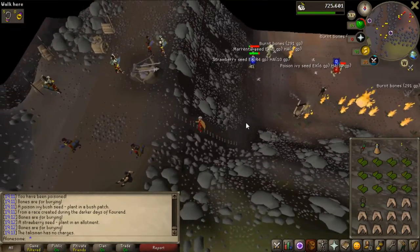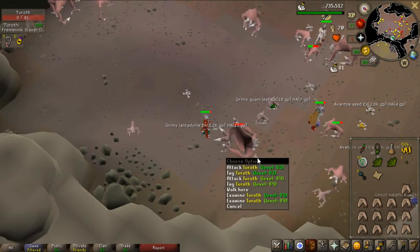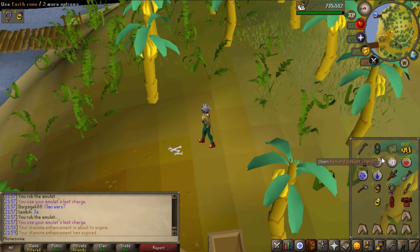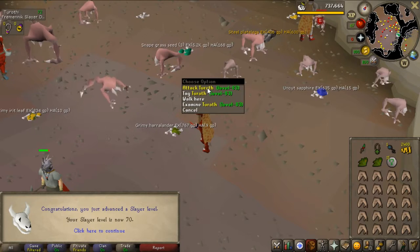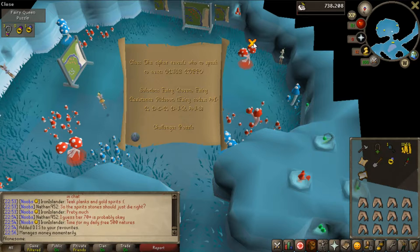That is a pretty damn good drop — a clue scroll and a Brimstone key in one Turoth kill! Let's do the hard clue. I pretty recently hit 74 strength as well, and I'm 2k off level 70 slayer, so that's going to be a pretty huge milestone. Let's open the hard casket — that is 80k, pretty bad to be honest. And there we go, 70 slayer achieved! Only 2 more levels to go until I can kill skeletal wyverns.